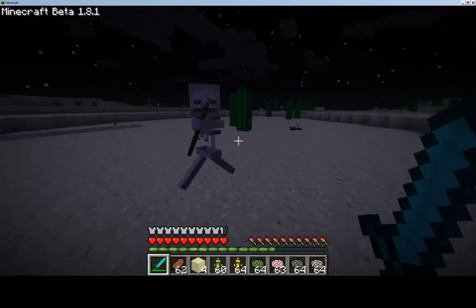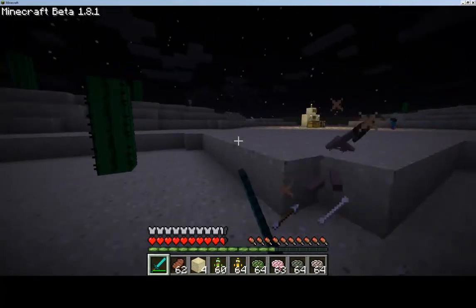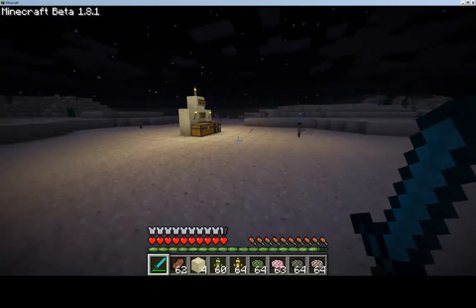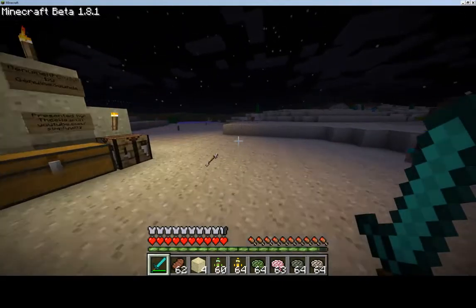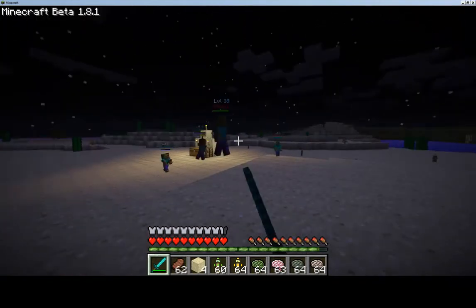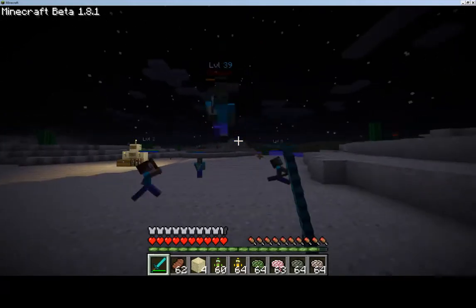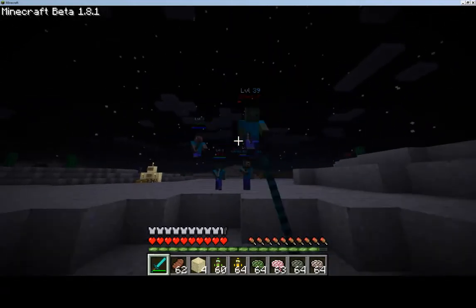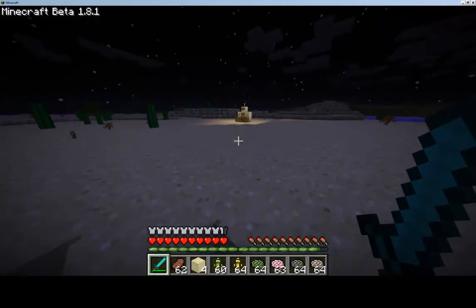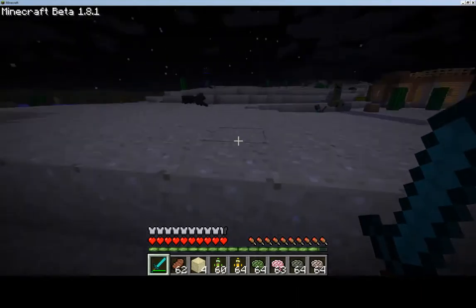One thing I forgot to mention: these NPCs spawn on peaceful or any other difficulty — they will still spawn, so watch out for that. A level 39 one just appeared, which has a possibility of one-hitting you. Keep your distance. During nighttime they will attack you and they are very dangerous.